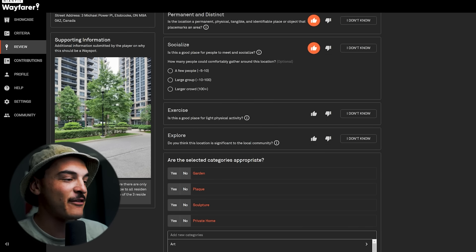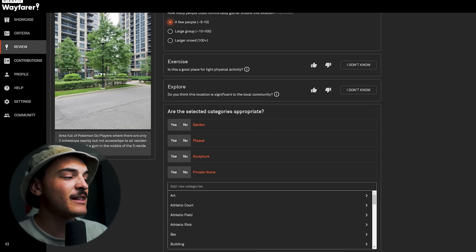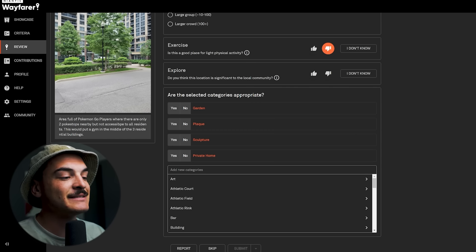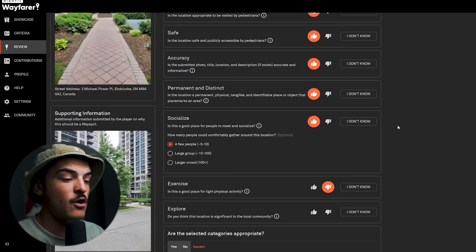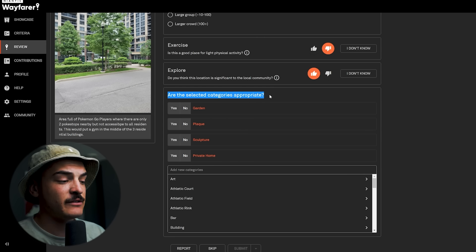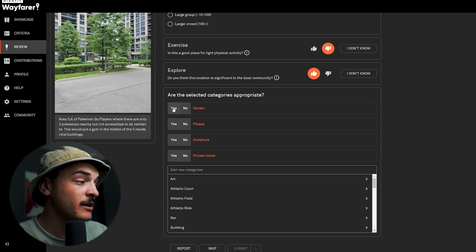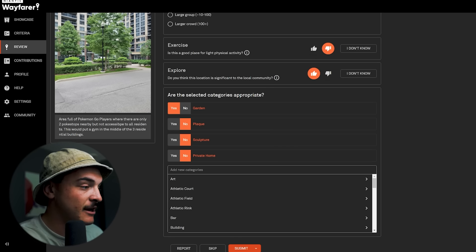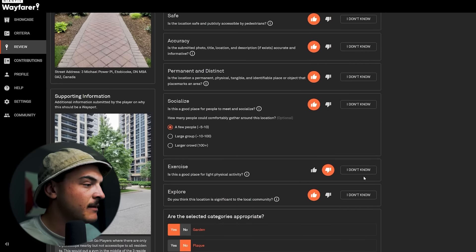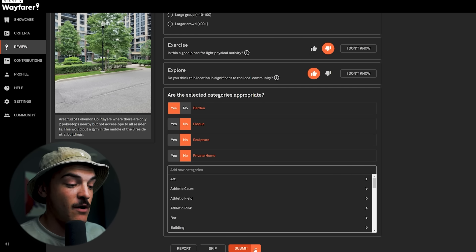'Exercise' — is it a place for light physical activity? Probably not. 'Explore' — is this place significant in the local community? Yes, it's probably a great gathering spot for people in these buildings. Then there are auto-selected categories — garden: yes, it's a garden. No plaque, no sculpture, and it's not a private home. You can add your own categories too. Once you've gone through everything, click Submit. You've officially reviewed your first nomination.